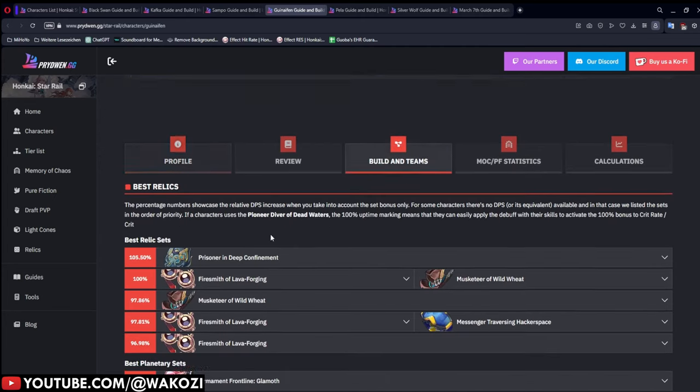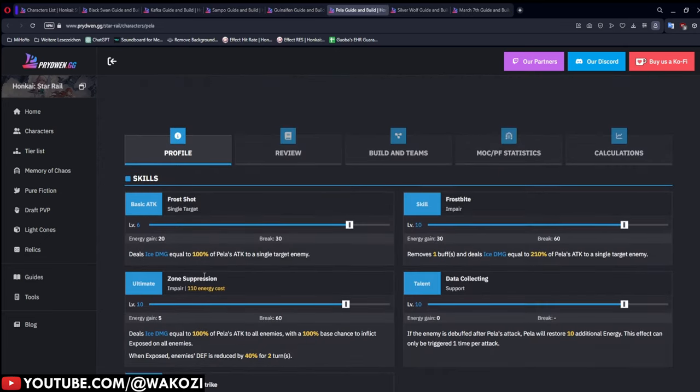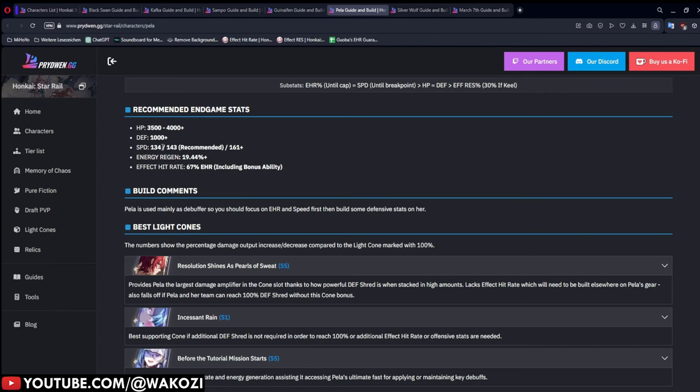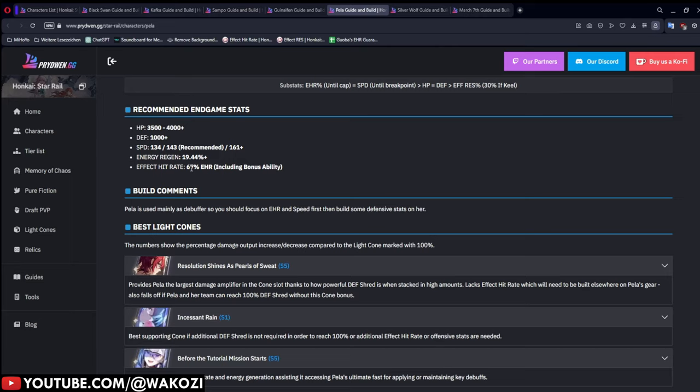Guinaifen is similar — she wants 67% effect hit rate to always apply her burning, and her fire kiss also has a base hit chance you want to hit as well. Pela needs 67% effect hit rate to consistently freeze opponents and land her other abilities, including her bonus ability which gives your entire team 10% effect hit rate. Pela is a great character for damage over time teams, though she's a bit benched right now due to Ruan Mei.